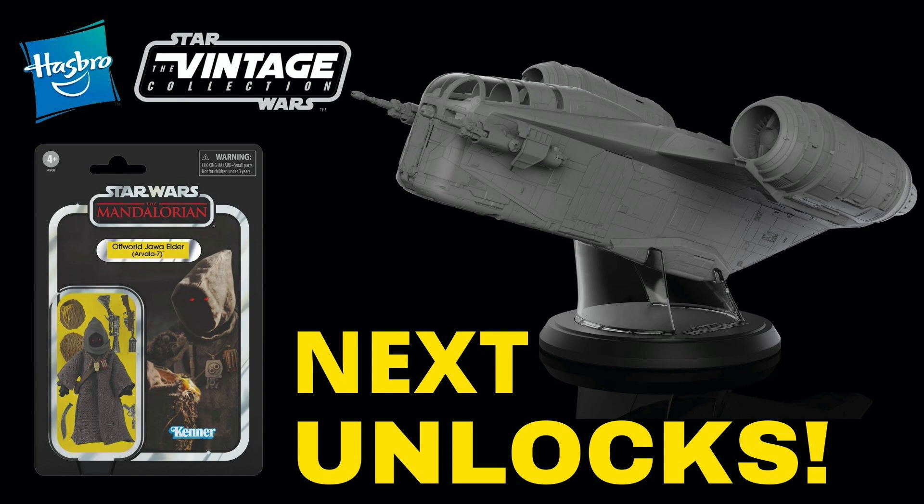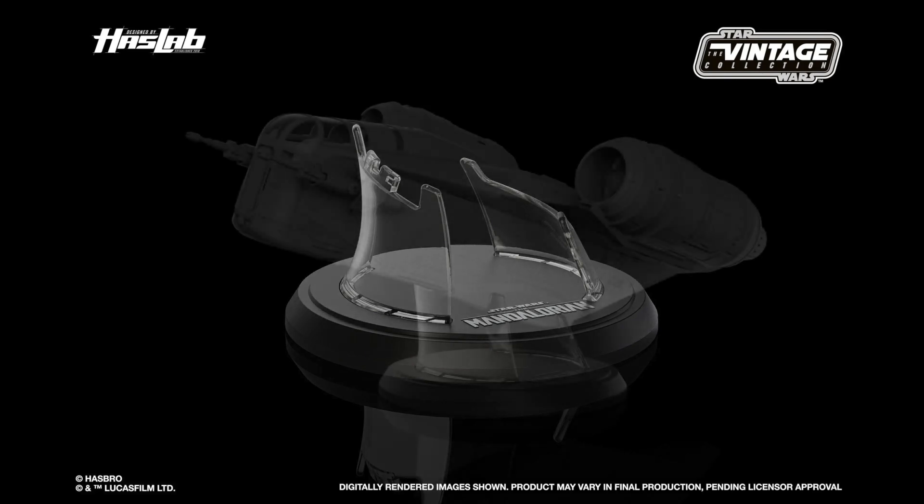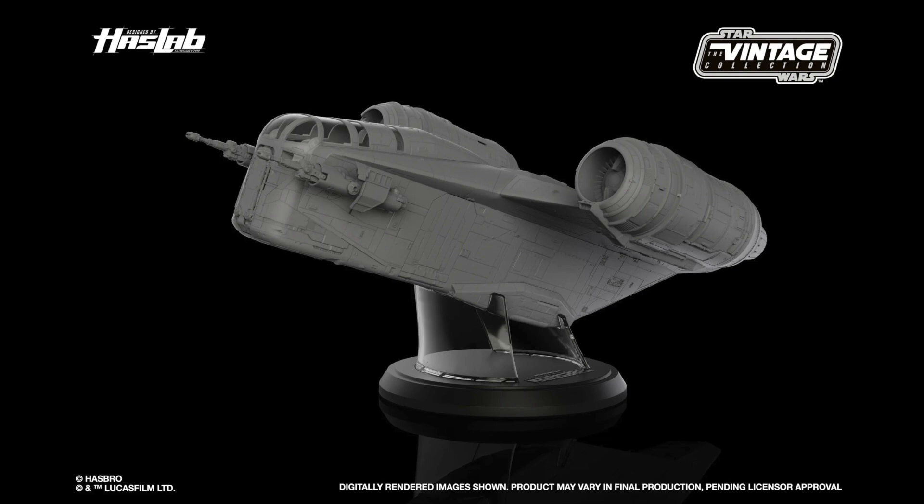Unlock 4, for 15,000 backers needed, is a clear standard stand. The write-up on the Hasbro Pulse website says: 'Clear display stand — display the Razorcrest on your shelves with this slightly tilted stand to make it look like the ship is in flight.' You'll need to take the landing gear off and it does look pretty awesome at an angle on that display stand — very handy for everybody.